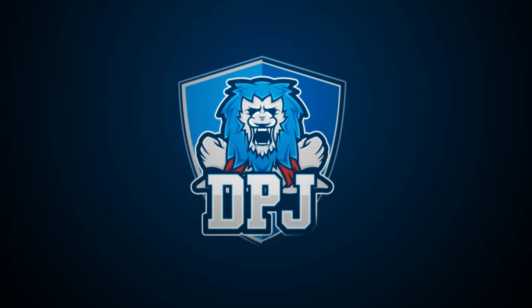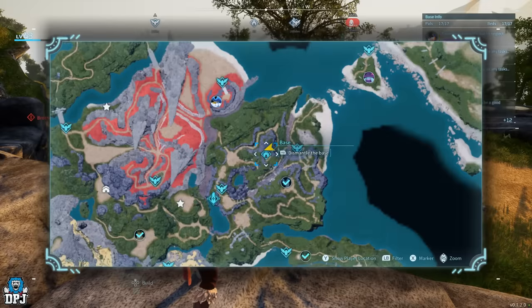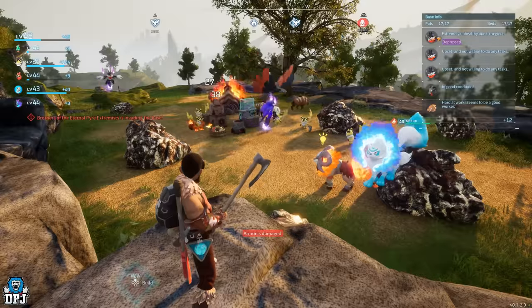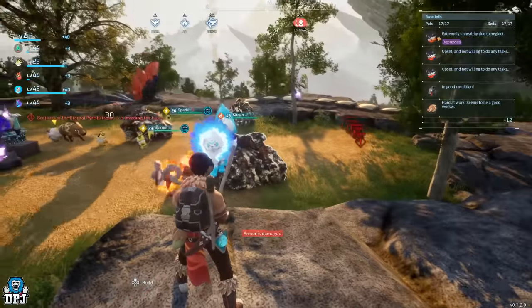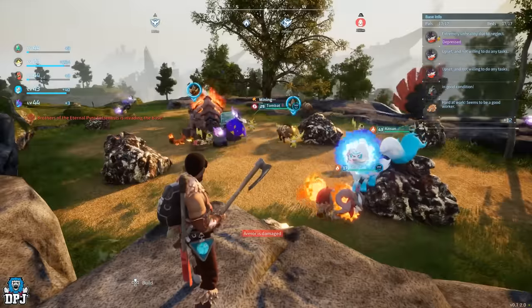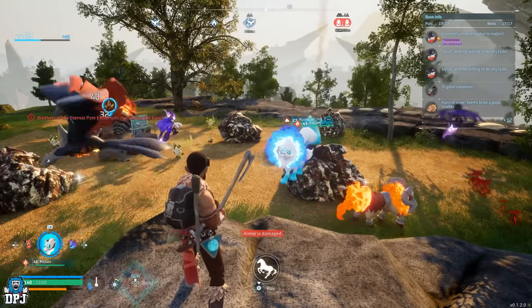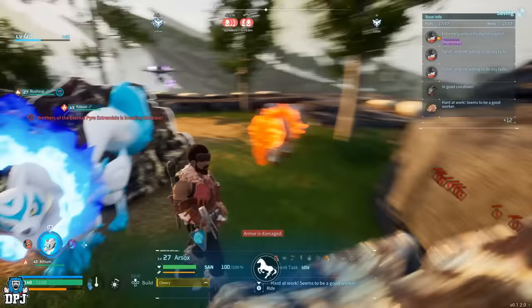I'm back with another Palworld video. In this guide I'm going to showcase the bare minimum to set up your very own quarry working family — a workforce out somewhere in the open world away from your base to farm a certain material, like stone, metal, coal, pure quartz, or sulfur.